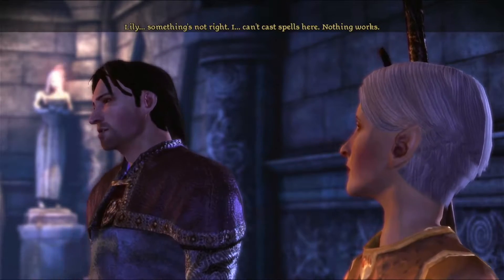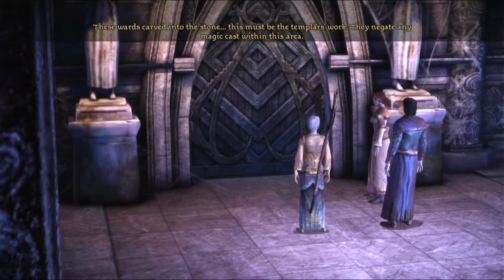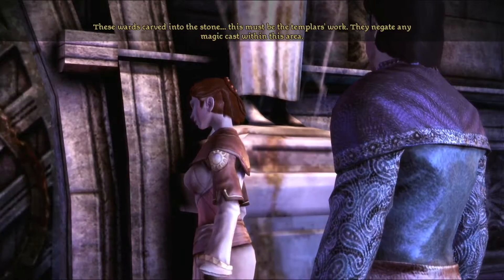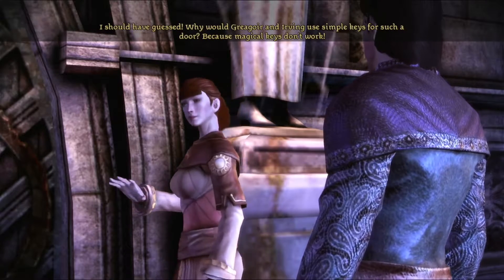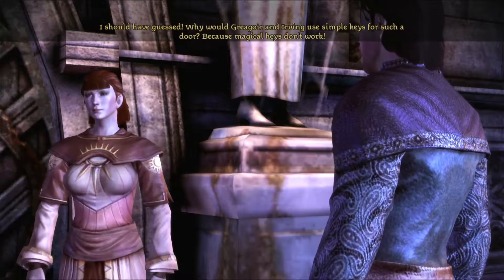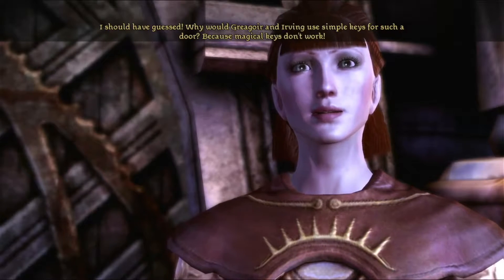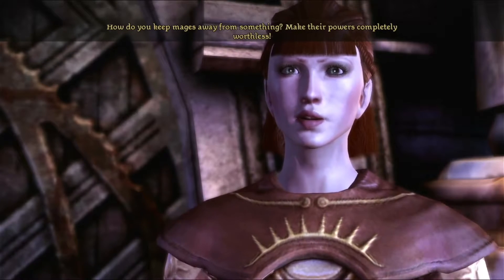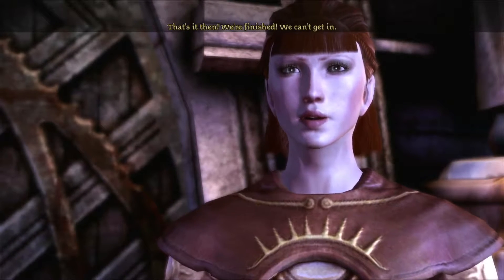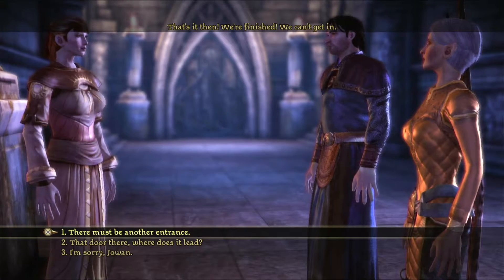Something's not right — is something about to come to the door? 'This must be the templars' work, they negate any magic cast within this area.' Sucks to suck. Why would Gregor and Irving use simple keys for such a door? Because magical keys don't work! That's the only other option. 'That's it then, we're finished, we can't get in.' Wow, just giving up really quick.